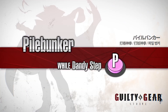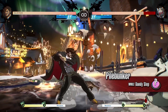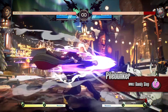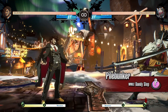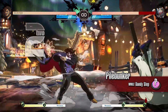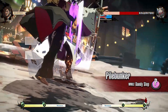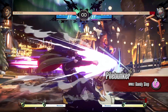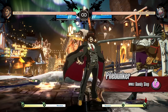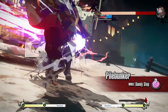Pile Bunker is a strike attack at full power. It deals excellent damage and has the fastest start-up of the Dandy Step follow-up moves. It works great in combos after landing a hit with forward heavy slash or crouching heavy slash. Be careful as it leaves you highly vulnerable when blocked. When you hit the opponent with this near the corner, it triggers a wall stick effect.